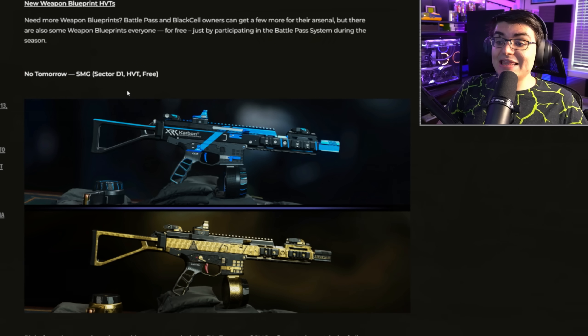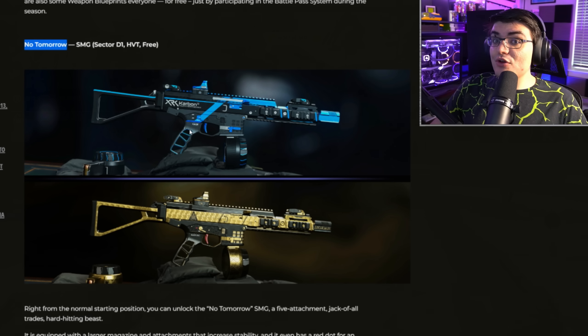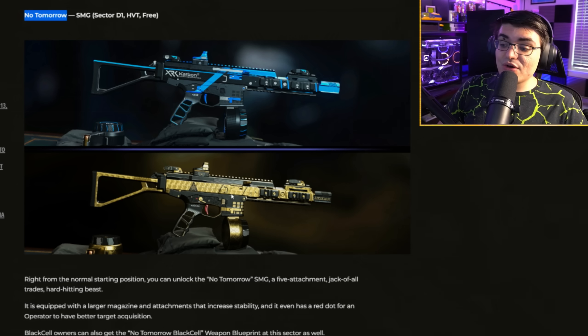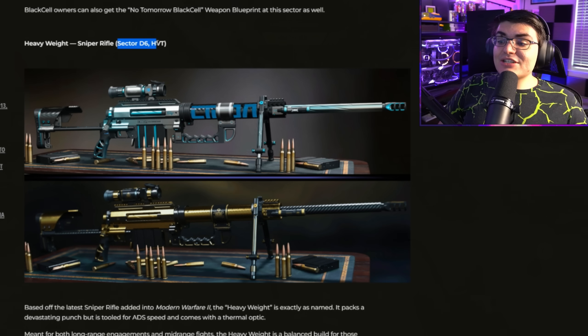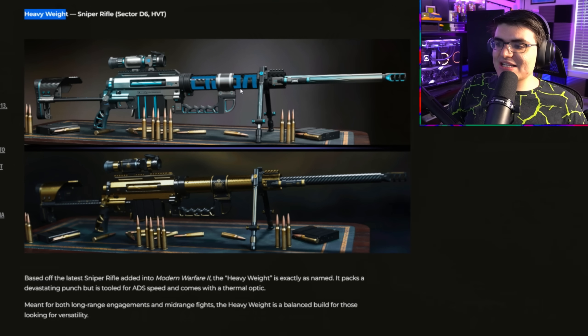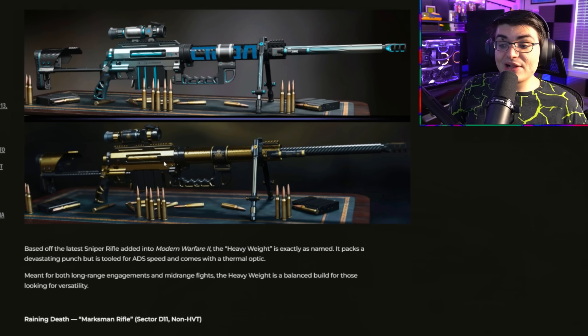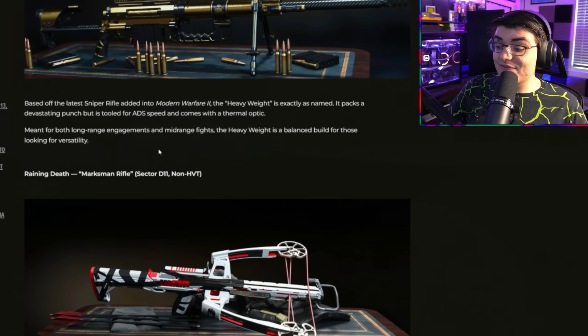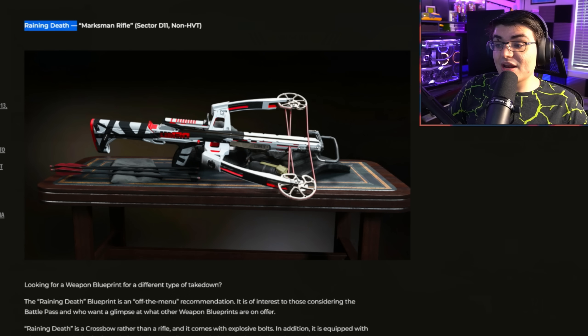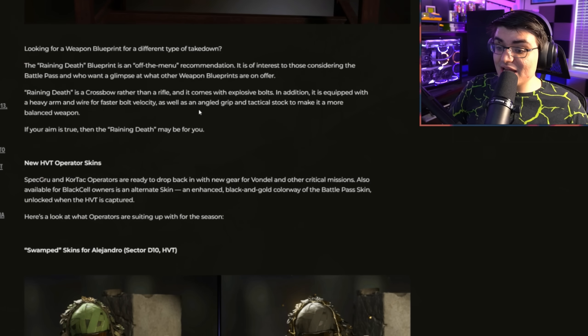There are blueprints you can get for these weapons in the paid battle pass. At Sector D1, if you buy the $10 battle pass, you'll get the No Tomorrow blueprint for the new SMG. If you buy the Black Cell battle pass, once you complete that sector you'll get this version plus the Black Cell version, which has that gold animated theme and will likely have tracers. At Sector D6, you'll get the Heavyweight Intervention Blueprint for the $10 battle pass, and if you have the Black Cell battle pass you'll get both. In my opinion this is probably going to be the best blueprint in the game for the Intervention. There's also the Reigning Death Marksman Rifle blueprint at Sector D11 — another way to unlock the crossbow.